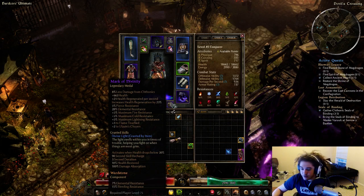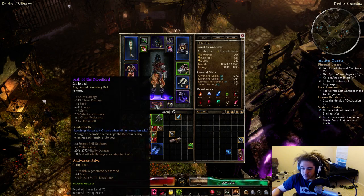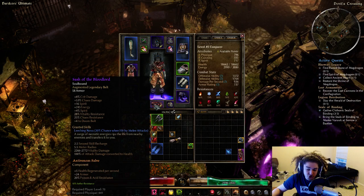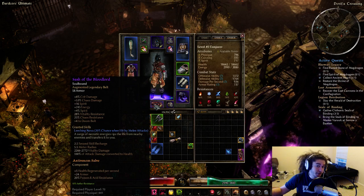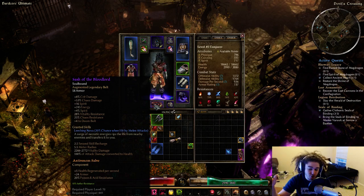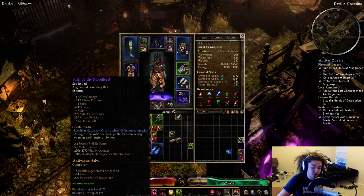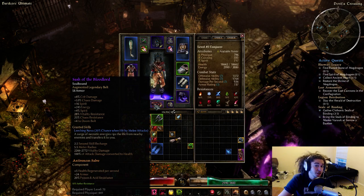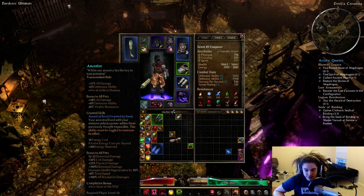My Sash of the Blood Lord I'm planning to replace, but I use it for Leeching Nova — a 2.5-second recharge skill. Anytime I'm hit by melee attacks I can explode and heal fully. It deals 2200 to 2700 vitality damage and 100% of the damage dealt is leeched back to life. It's basically a 20-25% chance to heal fully when hit.